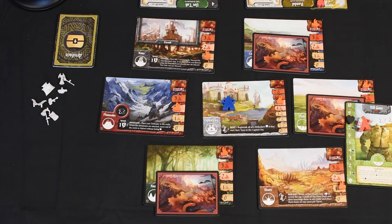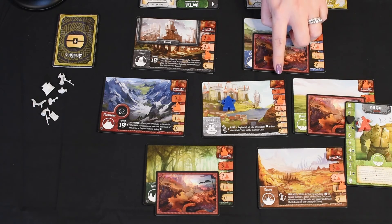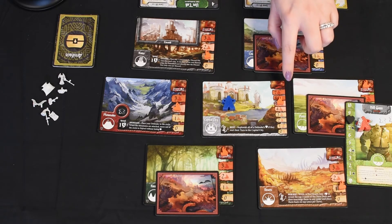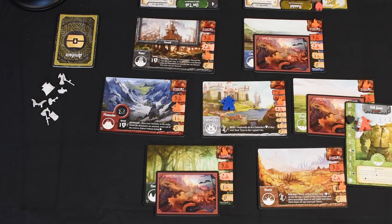The way that this ends is obviously if we defeat our Hill Giant bringing the token all the way down to the skull, or if the Capital City is completely destroyed. We are three moves away from the Capital City being completely destroyed.